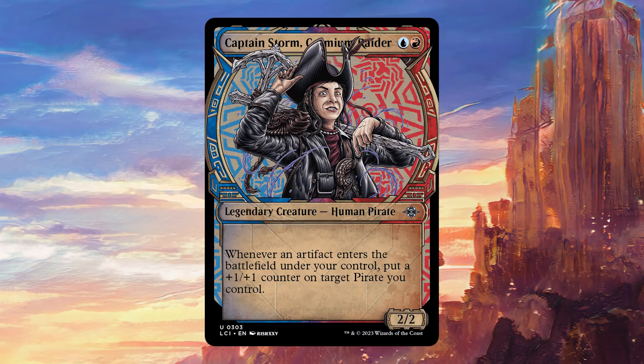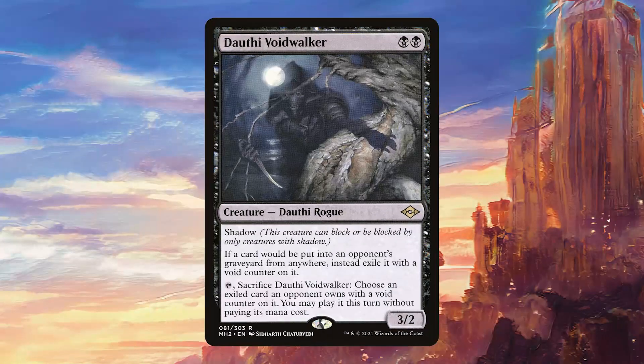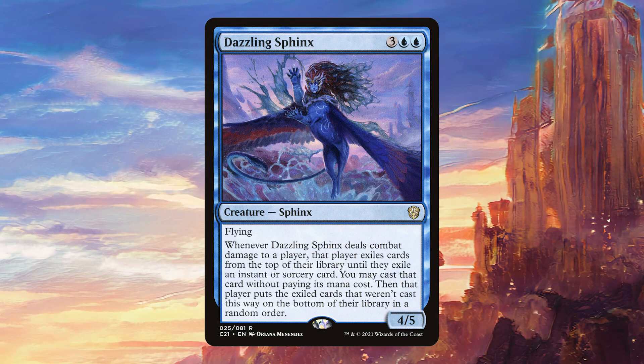Captain Storm Cosmium Raider works very well with all of the treasure creation we're doing, buffing herself or other pirates we control for big beats. Captivating Crew fits perfectly by being a pirate and allowing us to dump extra mana into it to steal stuff from opponents. Deathly Voidwalker is great for a bunch of reasons — it provides graveyard hate, is easy to trigger with shadow, and we can sacrifice it to steal something from our opponents, triggering our commander. Dazzling Sphinx is a fun card that fits so well here because we get to play instants or sorceries from opponents' libraries, meaning two treasures from our commander each time it connects.